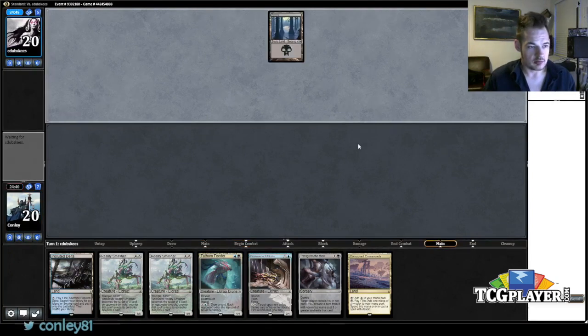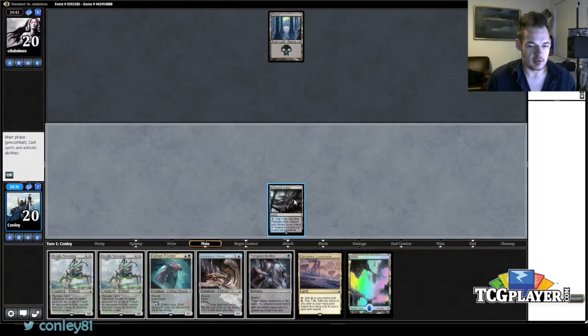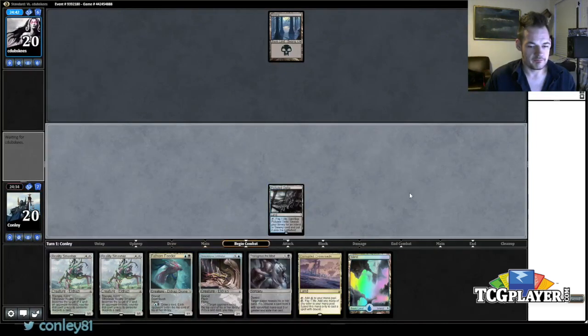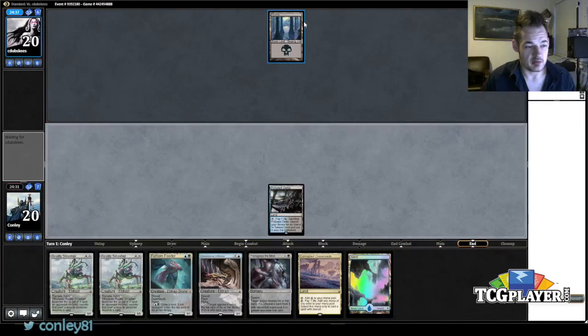He's not okay. Let's just play a land. We're going to grab a Duress. With this on turn one I'm not sure what our turn two play is going to be — it's going to depend on what he casts. He'll live with basic swamps so he could basically be anything right now.